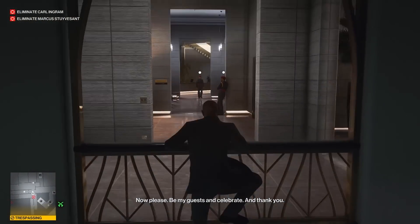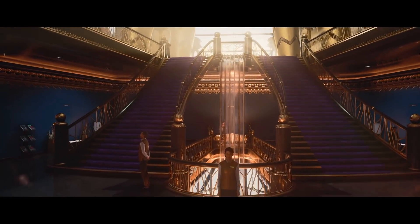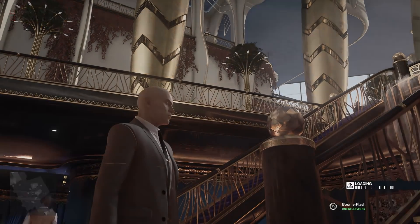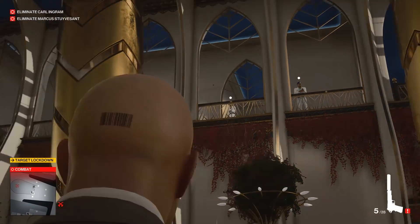Normally, it'll take you quite a while to wander around this place and figure out how to take care of these guys, but if you start the mission from the elevator and bring along a silenced pistol, it's possible — if you are lucky — to take out both of these dudes from only a few steps from your starting position. You do need pinpoint precision with your shots if you want to pull it off, but it is totally doable.